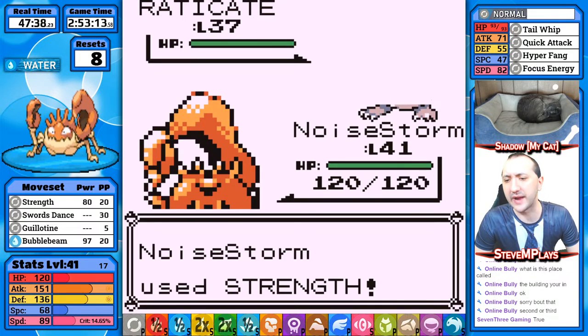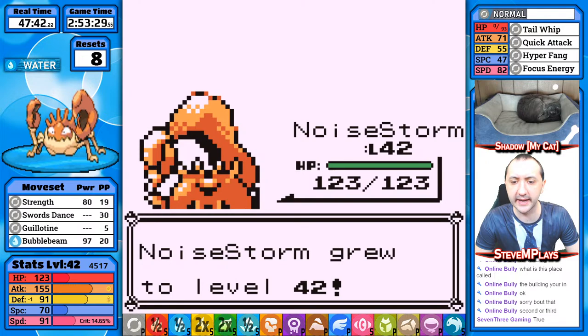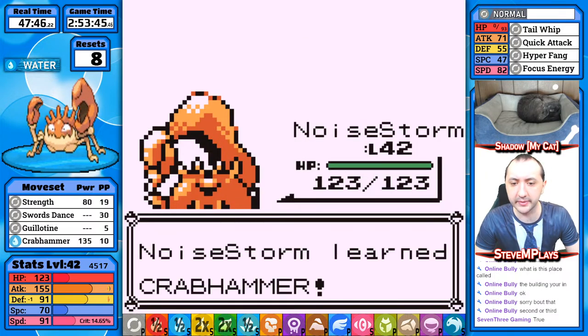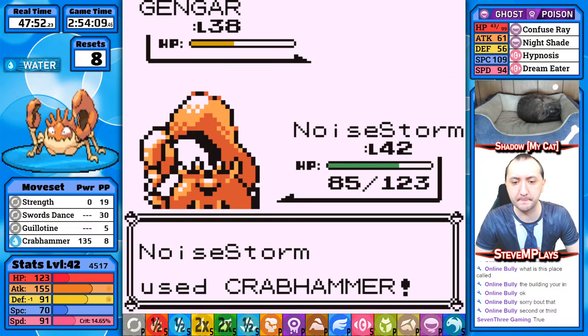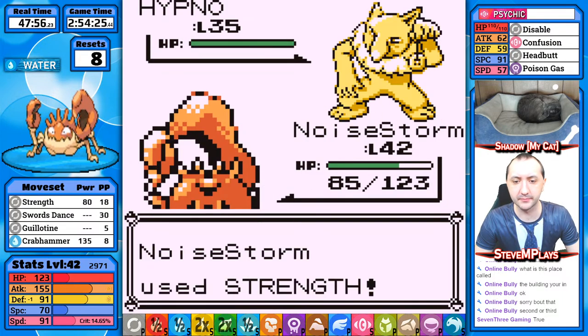Eradicate — we can beat it. Defense drop, sure. Crab Hammer — absolutely. Get rid of Bubble Beam. Perfect! Gengar — wow, that could not have been a better time to learn Crab Hammer. We didn't hit ourselves. We now have the way to defeat the Gengars!